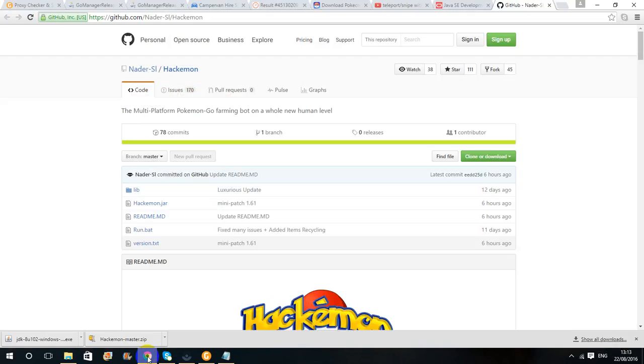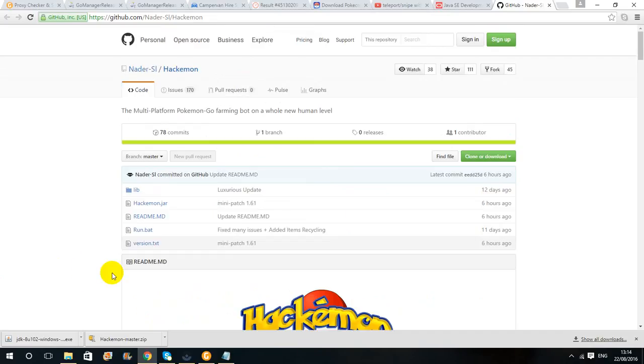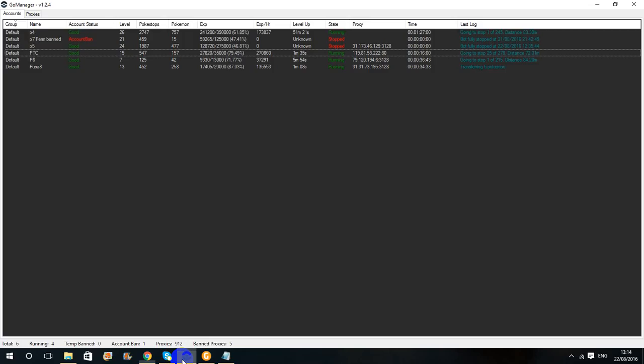This is the new bot that I wanted to test. What I'm going to do is test it first under a dummy account, and then show you if this is a good bot or not. People are saying this is the best bot going because everything in it is human — even the walking. You walk in through roads actually; if you're driving, you walk in roads; if you walk, you can go through parks but not through buildings. I don't know if they have the same ban barriers as Go Manager.